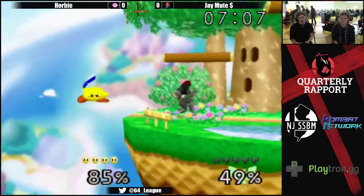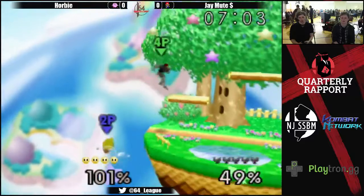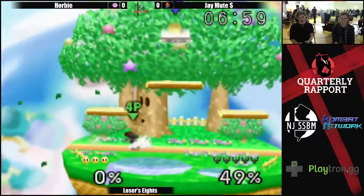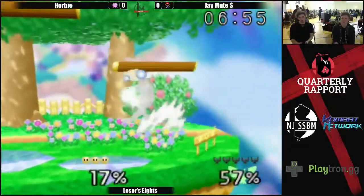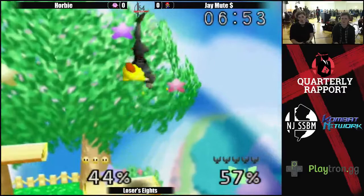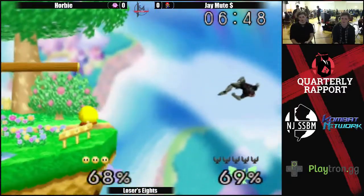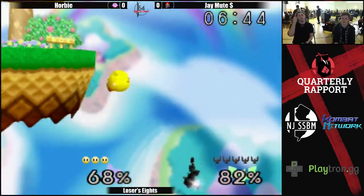It looks like Corby got all of his jumps back — I didn't know if he landed. Normally Kirby is incredibly dominant at the ledge, but J-Mute showing that Captain Falcon has nothing to worry about when you play it right. He misses the up B, and this will be a punish for sure. Oh yeah, that'll do it.